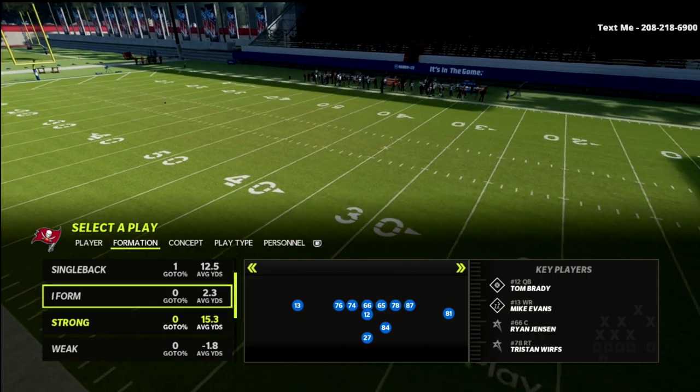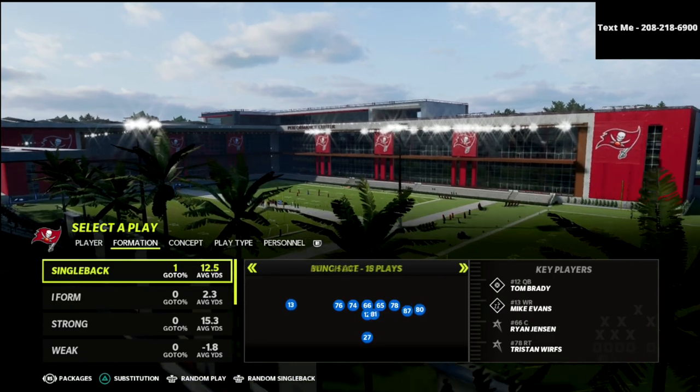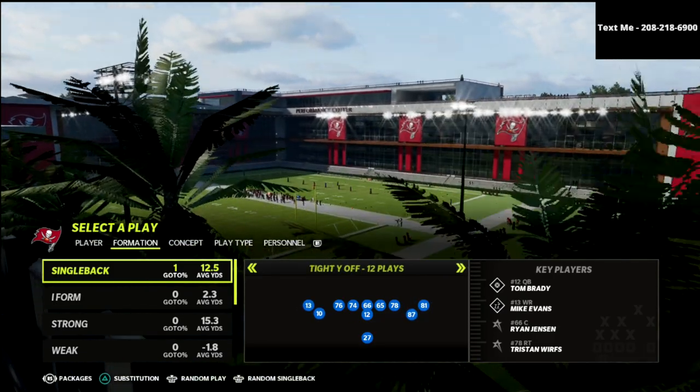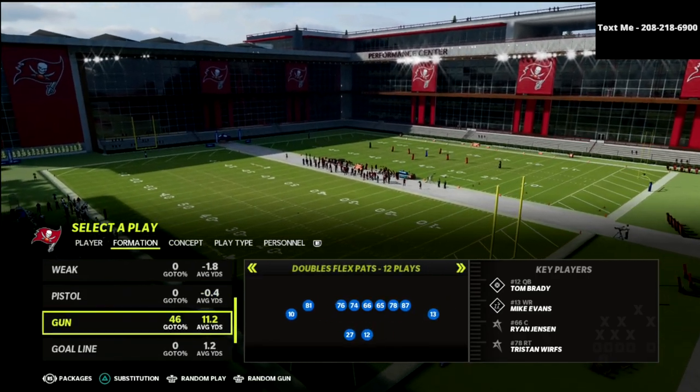Strong slot, strong pro, single back ace — it's a great defense for those. Any of the major single back stuff, as long as it's not compression. It doesn't really work that well against compression, but it's very good against spread sets.